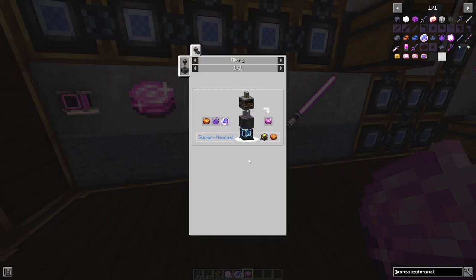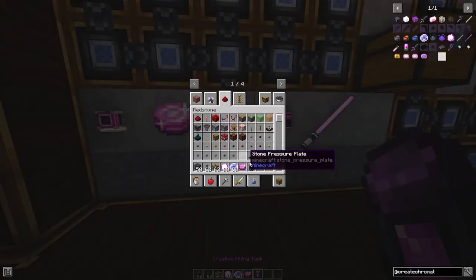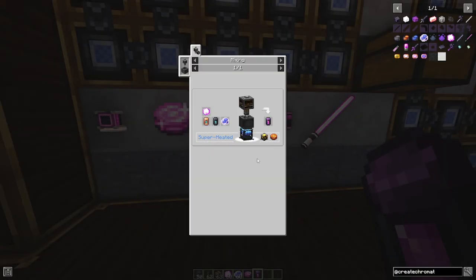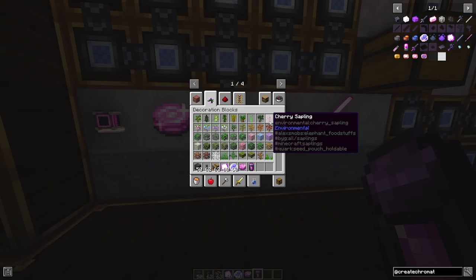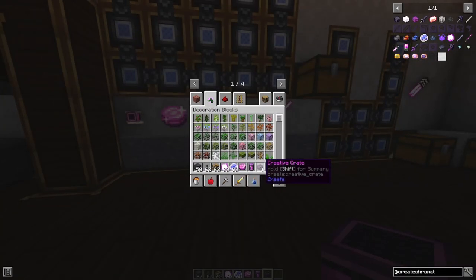On top of this you can make the creative blaze cake, the creative filler tank — which is from Create Stuff Additions, another add-on with loads of really cool tools — which infinitely fills your fluid containers. There's also the creative crate, and the creative generator recipe from Creative Crafts Additions.